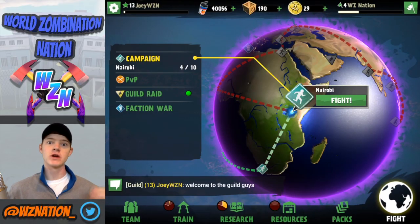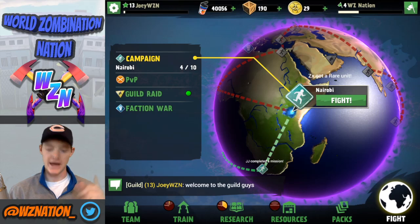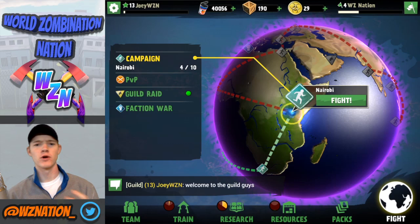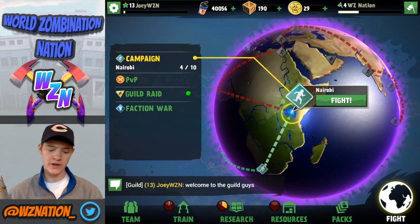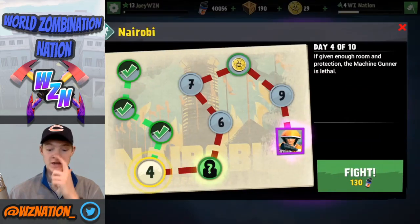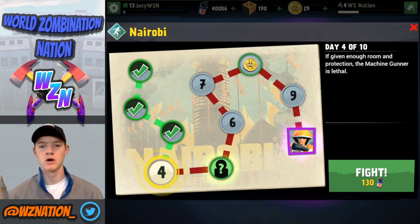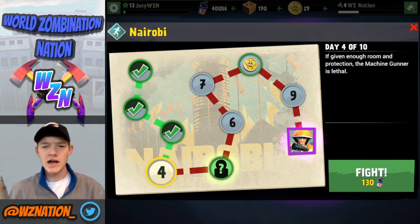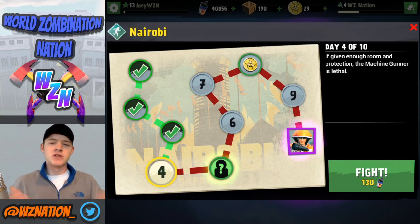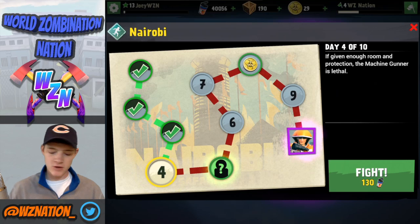Hey guys, my name is Joey and we're here for Beginners Let's Play number nine. Today we're checking out Nairobi — I'm already on day four out of ten, just to scout it out a little bit. The key enemies we're going to run into are the puddlers. They're awful — they take out your units really quick. You want to spread out your units as much as possible, and it's all worth it because we're going to be getting a machine gunner at the end.